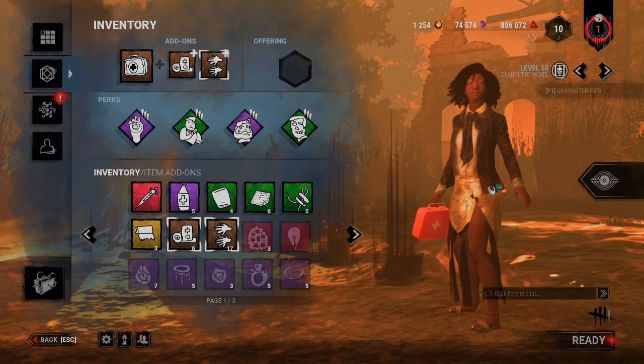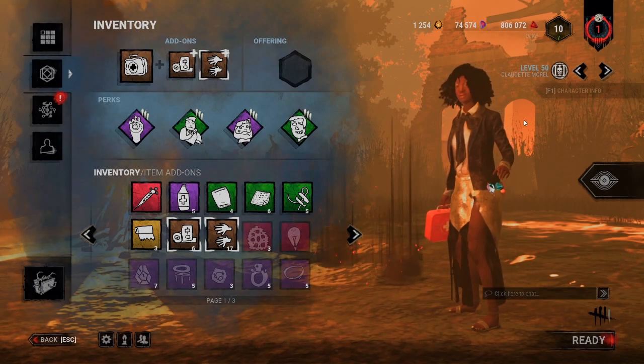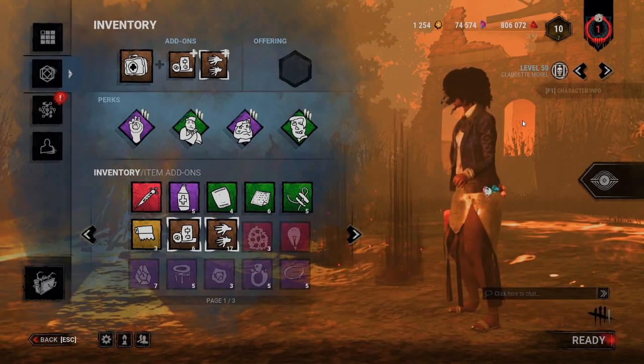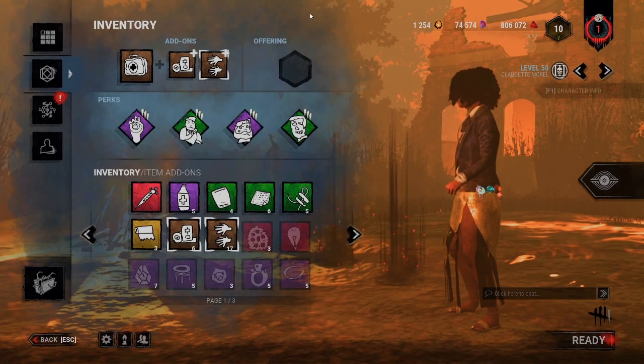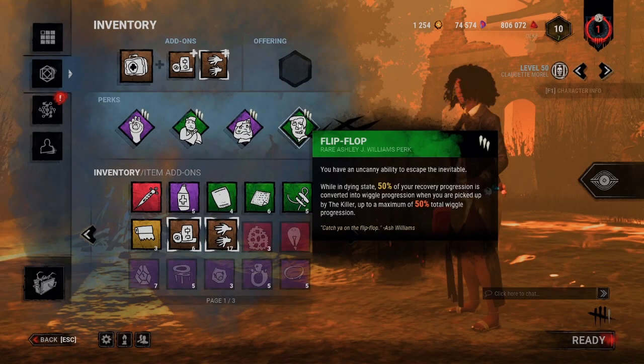Hello guys, Alki here. Today I'm doing a perk build video. We've got the slug build for survivor: Soul Guard, Tenacity, Unbreakable, and Flip Flop.